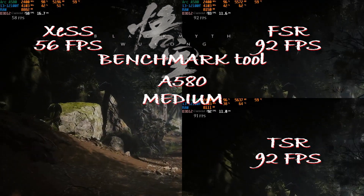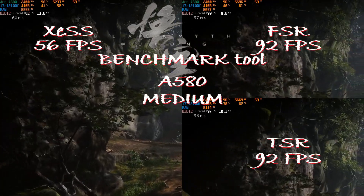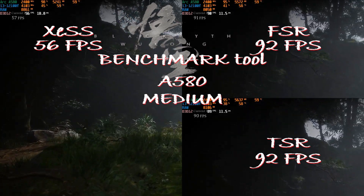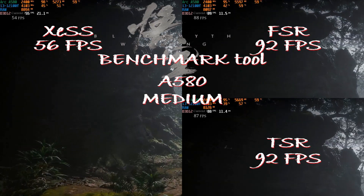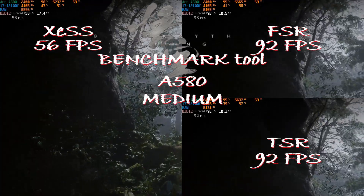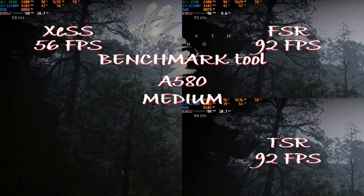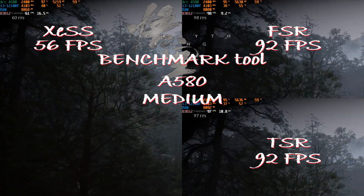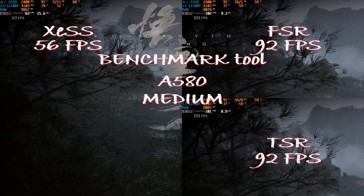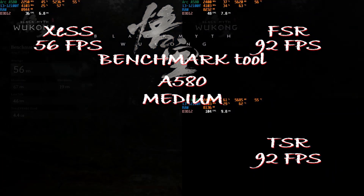Jumping to the A580, an 8GB card — no low VRAM warning here. This time I had TSR for upscaling as a quick test; that's the only clip I made with TSR to see the difference. Since it's essentially the same result as FSR, plus or minus some fps, it will be the only clip with TSR. We're still at 1080p but at medium settings. XeSS is lagging a bit behind at 56 fps, getting close to the 60 fps green threshold. FSR and TSR both give us 92 fps — sitting well in the green, highly playable according to the benchmark tool.